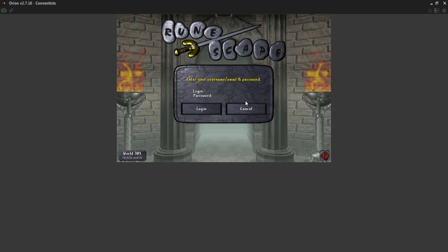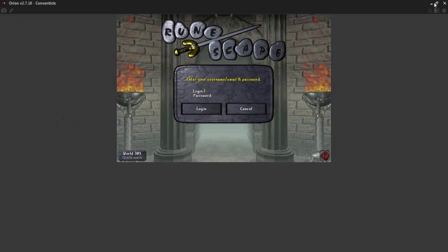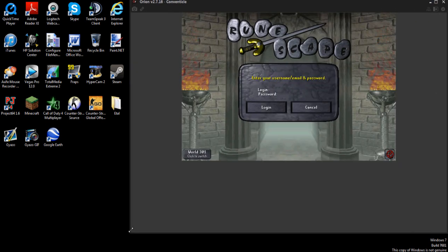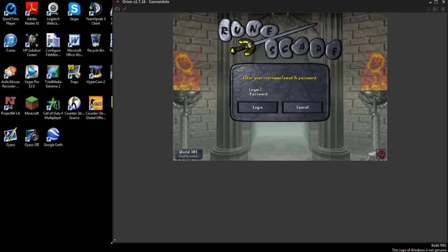What I would like to have happen when you maximize your client is it fills out as much of this gray area as possible. You should also have an option to make the window whatever size you want on your screen — you know, drag it out or something like that. As you can see right here, I'm dragging it out and it just stays the same size.